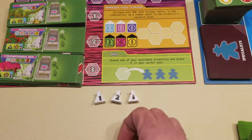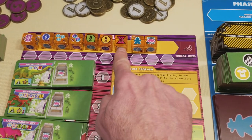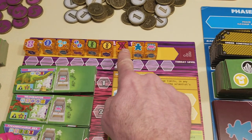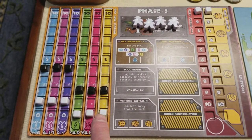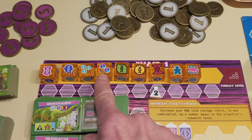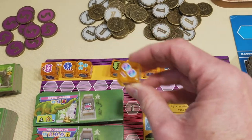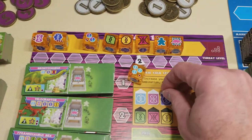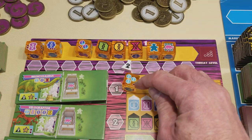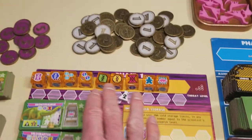To claim a DNA die, you're going to take one of your lab workers and place it by the die. The cool thing is the number of the scientist is multiplied by the number of DNA shown on the die. So if you take this hot pink die showing one, times your scientist number two, you gain two hot pink DNA. Of course, if you don't have enough space in cold storage, you only collect what you can store. Some dice have two wild basic DNA — with scientist number two, that would be two times two, giving you four basic DNA of any type. If a die has three light blue, then two times three is six light blue DNA. So it's a really interesting idea of having different powered workers and multiplying by the DNA on the dice.